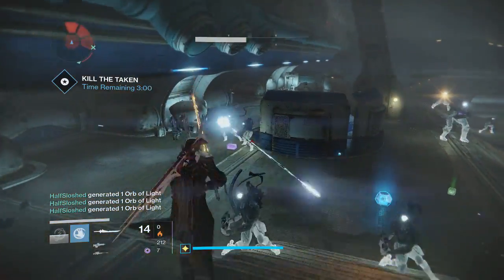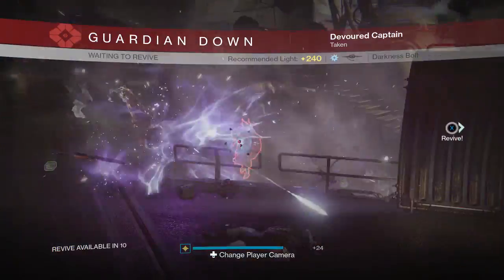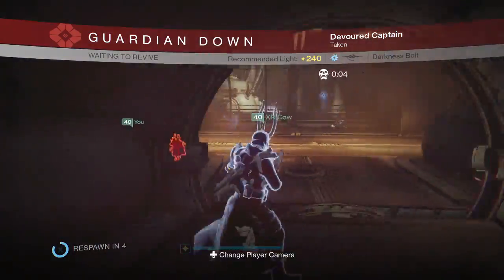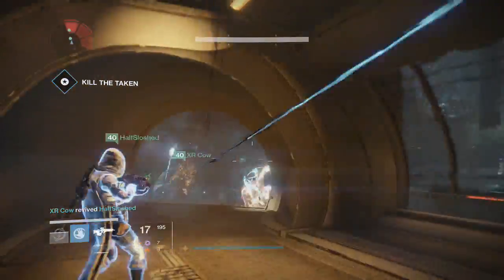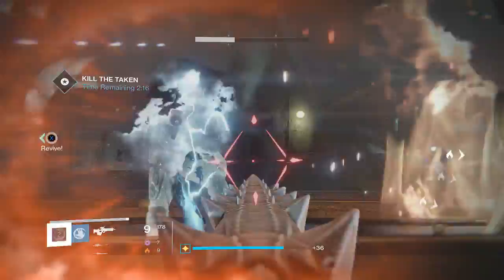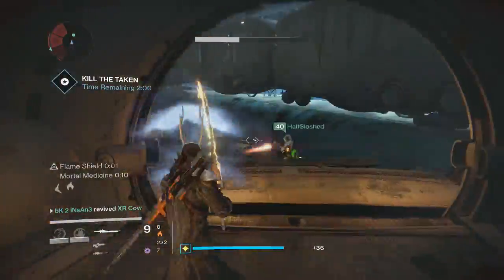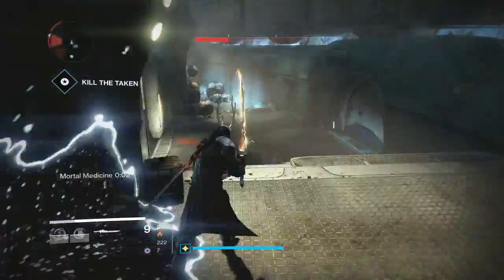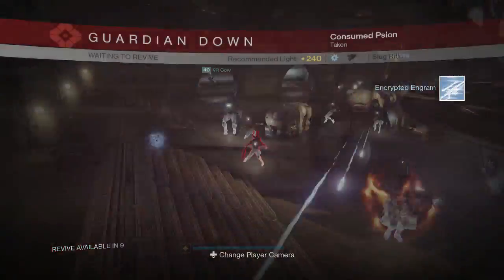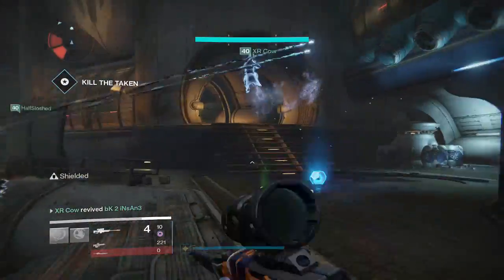Once the boss is down, the enemies will not despawn — you still have to kill them all. I'm just going to fast forward until the last one is dead. Once he's dead, you will get the exotic sniper. There's a possibility you can also get a ship or a shader — I got the exotic sniper and the ship as well, and it is pretty sweet.